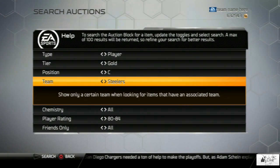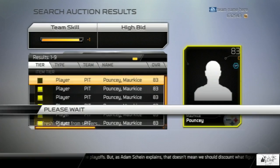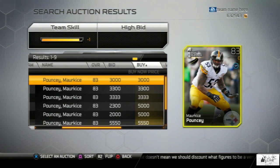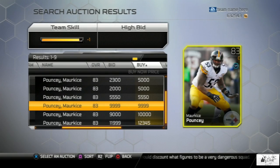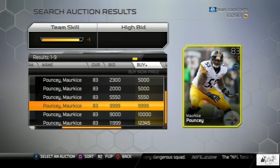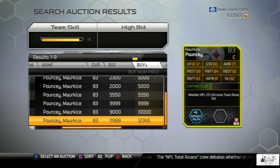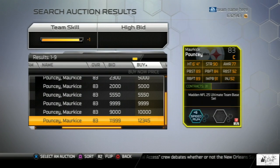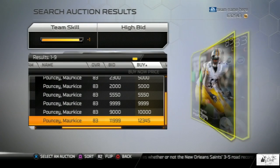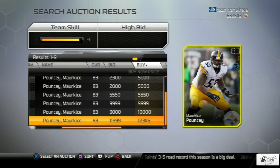Marquis Pouncey is next on the list. You're going to see some road to the playoff cards as well as his base set. Keep in mind road to the playoff cards have that symbol in the top left of the card. The base set cards do not have that, and this base set card is going for just shy of 10 grand and 12 grand — there's only two of them right now. If you have a Marquis Pouncey card, you might want to go ahead and throw that up on the auction block.